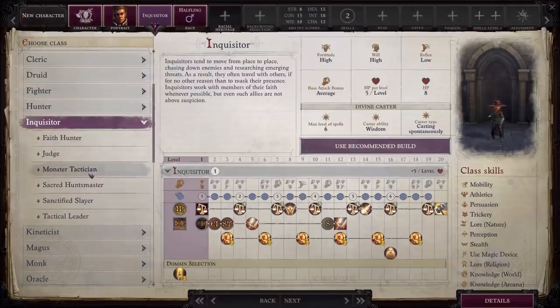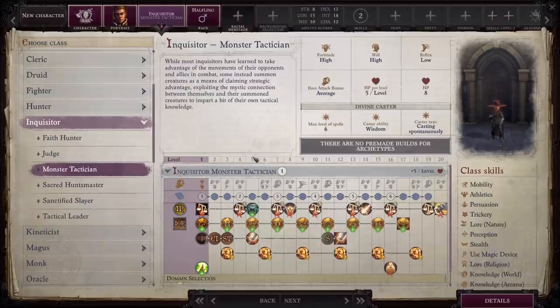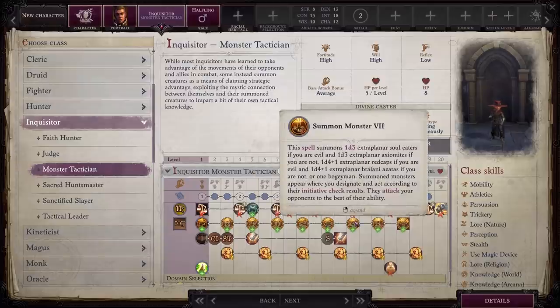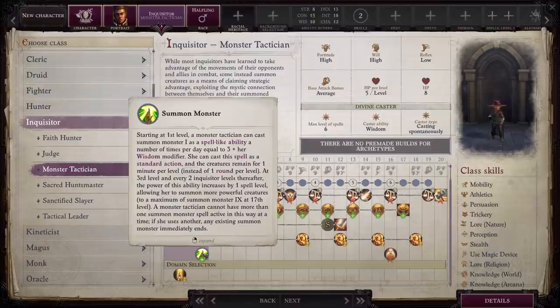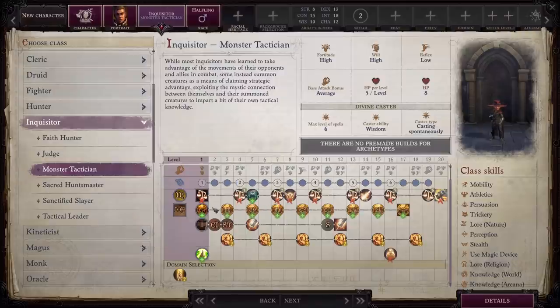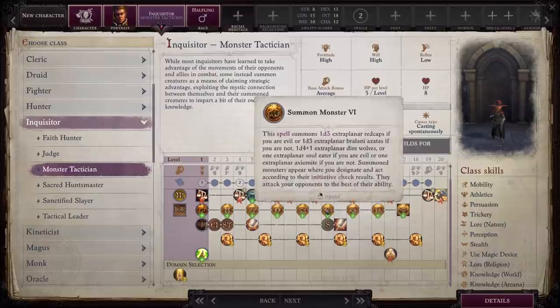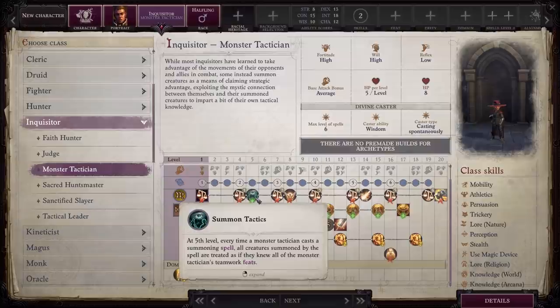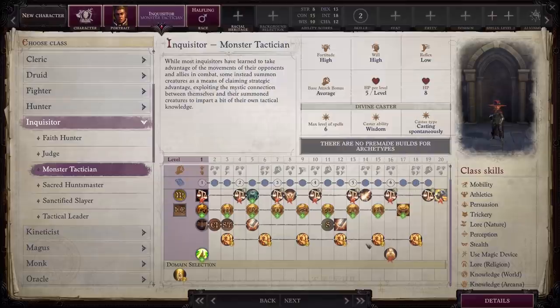Next up is Inquisitor. My personal favorite is Monster Tactician. I personally feel like Monster Tactician is the best summoner in the game. You're going to get summon monster abilities as you level up, but unlike other classes where they are spells, these stay out for one minute per level as opposed to one round per level. You can essentially go through entire dungeons only casting your summons maybe two or three times for the whole hour-long dungeon. All of your summons are also treated as if they know your teamwork feats, which correlates to a very, very powerful build that folds very well into Aeon.